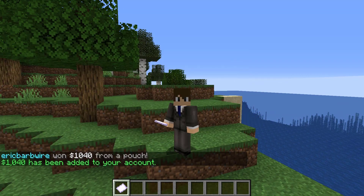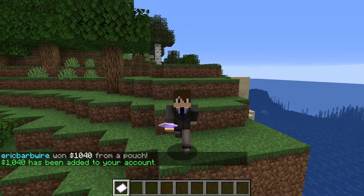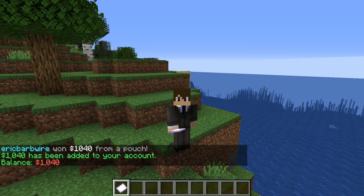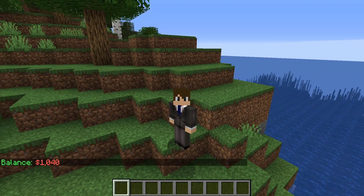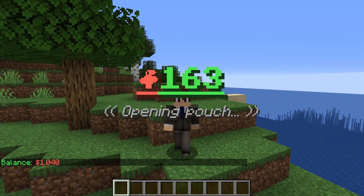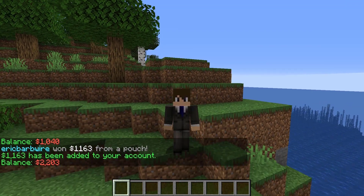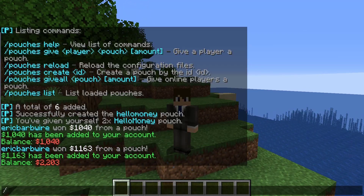The value is going to be between one thousand and two thousand as specified, and the money has been added to us through Vault. We got one thousand forty, just as predicted. We open the next pouch and bang, that money has been updated and our balance has been accounted for.